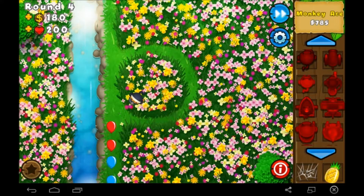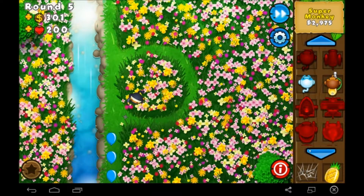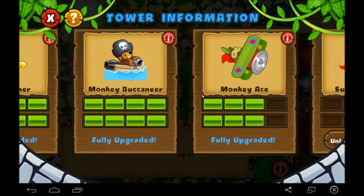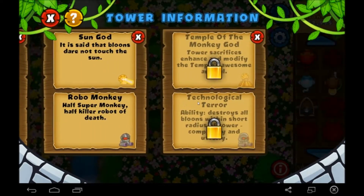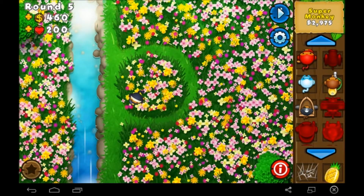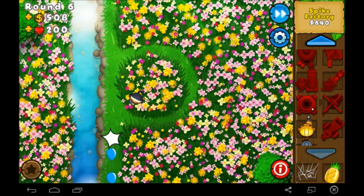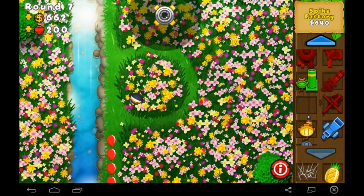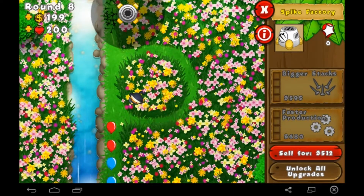We got up to the Monkey Ace unlocked for the fourth tier upgrades. Which means, now that we're at rank 32, I think we might be able to get the Super Monkey fourth tier upgrades, but I'm pretty sure they're like the hardest ones to unlock. We're going to grab a Spike Factory and put it up towards the end, then start saving up for a Super Monkey, and use mostly them for this episode to see what upgrades we got. It'll pretty much be the Ninja Monkey and the Spike Factory, then we'll work on the Super Monkeys.